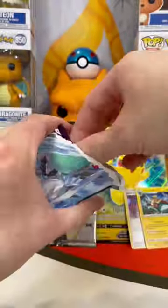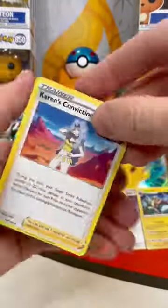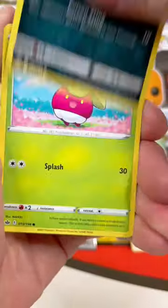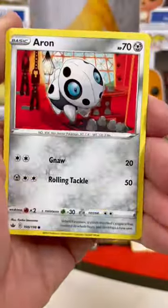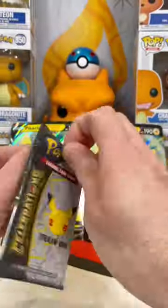Alright, let's see what we got. Maybe we'll get a Golden Snorlax or something good. We got a Reverse Steenie and a Frostlass Hollow. Okay, maybe Celebrations will save this box.